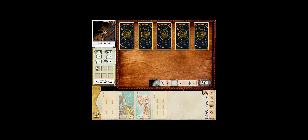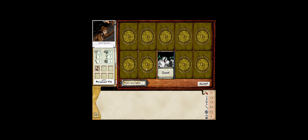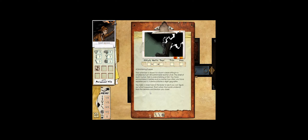We try again and have no trouble establishing a link - he's quite eager to speak. 'Cheers mate, I'm Colonel Von Pelt and you are my prey - unless you can prove yourself useful. It seems one of my trophies has left the roost. Track it down and return it to its rightful place - come back and let me know how you fared, or I will track you down. Just kidding, lassie - I'll make it worth your while.' Our attention is then drawn to a burnt corpse sitting in a charred leather chair.